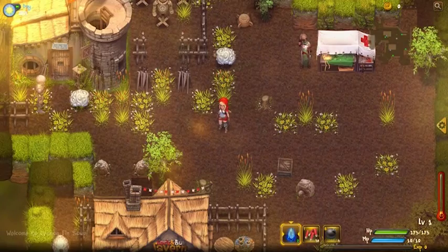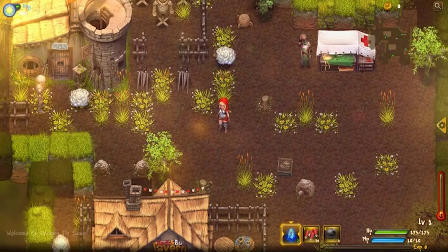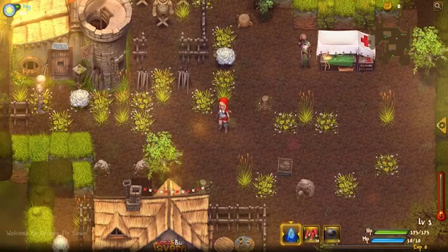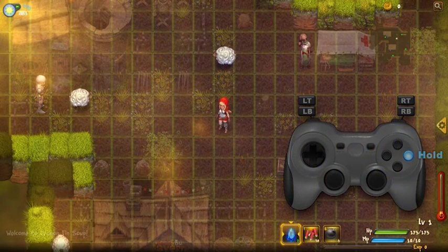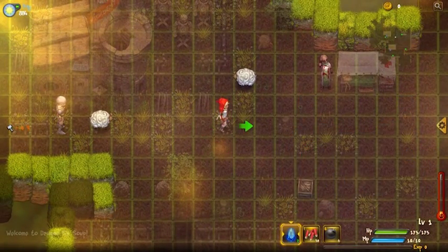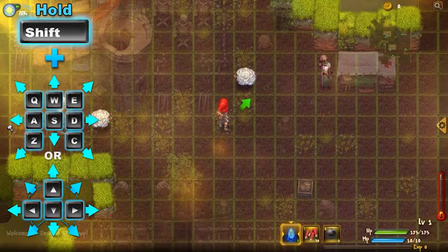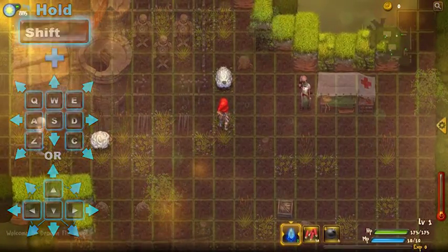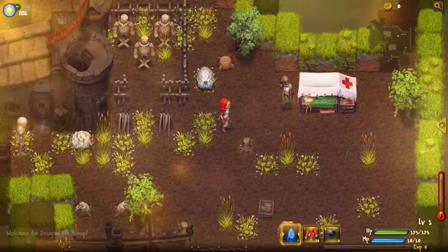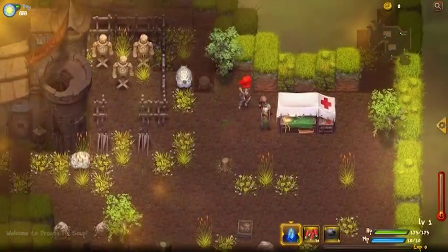Sometimes in combat we need to make really precise movements, and it can be difficult with a joypad or keyboard. However, there is a feature where we can make a single precise step. On a joypad, press the cancel/back button and hold it, then choose a direction. On a keyboard, press Shift and it will do the same. It will indicate where I can and cannot walk — very useful in combat where I don't want to walk on a trap.